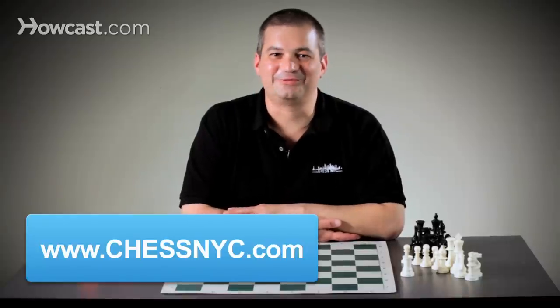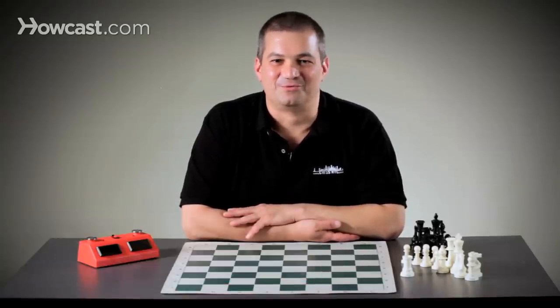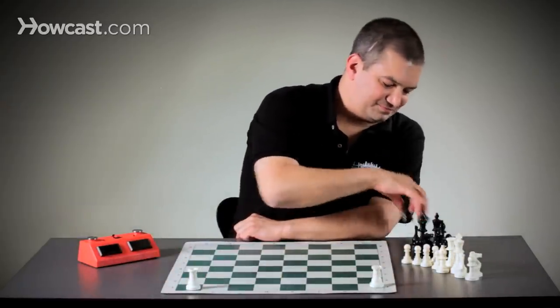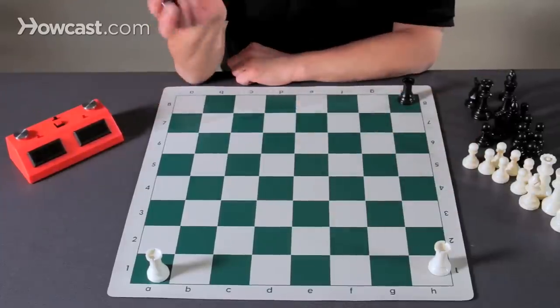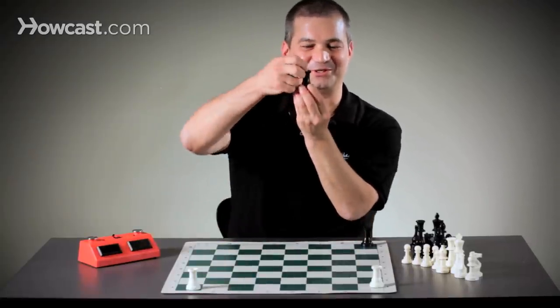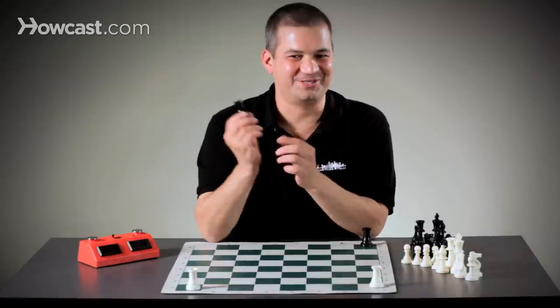Hello, this is David Sullivan for ChessNYC. Today we're going to talk about the rook. This is a rook. Each side in a game of chess begins with rooks in the corners. If you look at a picture of an old castle in Europe, you'll see on the corners they have these little slits — they'd be for guys shooting crossbows down at enemies back in the olden days.